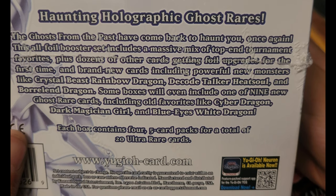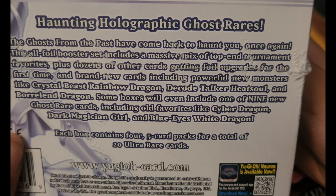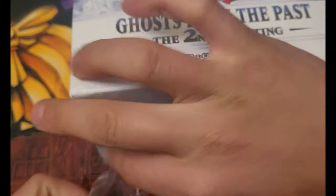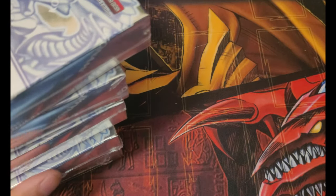It says Crystal Beast Rainbow Dragon — that's not new, there's no way that's new. But whatever, let's just get to opening this. The main pull of this box is the fact that it comes with Ghost Rares. Every card in here is going to be Ultra, and yeah, you have a small chance of getting a Ghost Rare. I'm probably just going to skip through this whole part here and there.